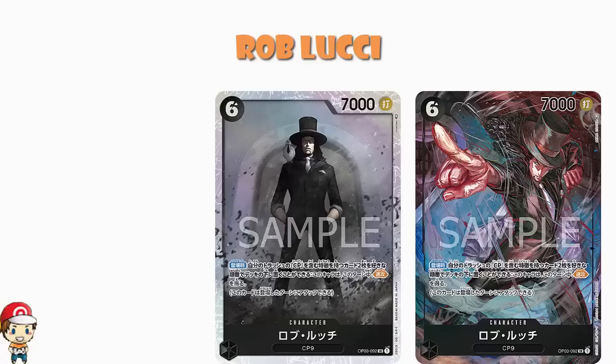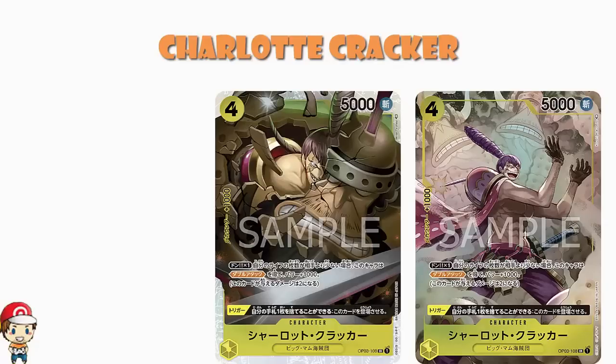It's not fair that black got so many alternate arts and purple didn't — I'm sorry. Moving over into yellow, it's also a little bit unfair. But we've got a lovely alternate art of Charlotte Cracker: 4 cost, 5,000 power, counter plus 1,000. Don X1: when you have less life than your opponent, you gain double attack and 1,000 power. Yellow manipulates their life, so having less life than your opponent is something you should be able to get going pretty easily — and that's huge.